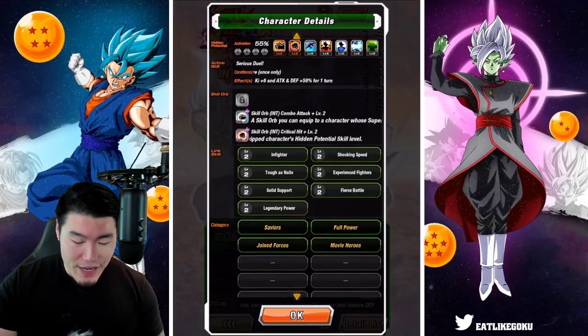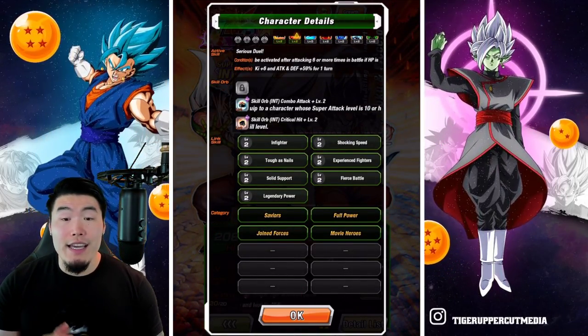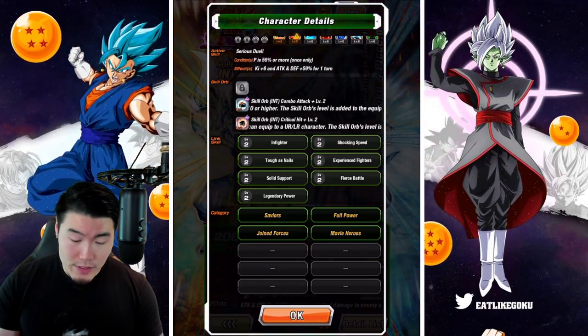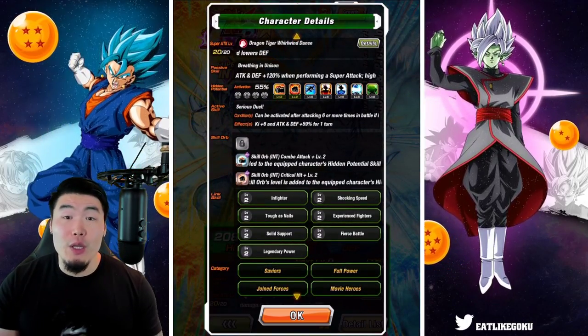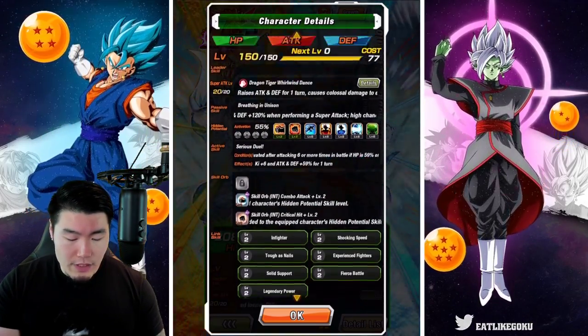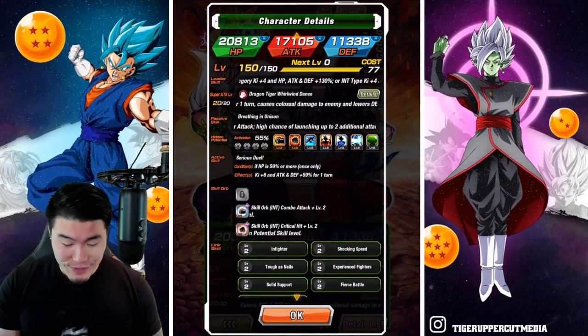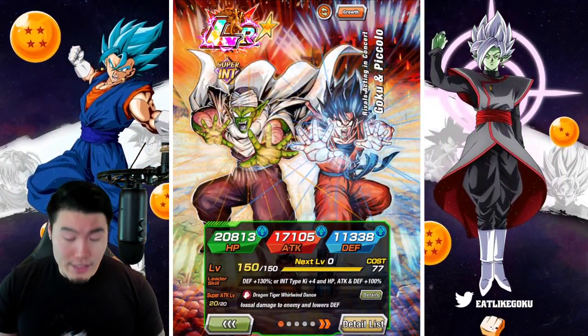Their links are Infighter, Shocking Speed, Tough as Nails, Experienced Fighter, Solid Support, Fierce Battle, and Legendary Power. Categories are Saviors, Full Power, Joined Forces, and Movie Heroes. The links are all at level 2 at the moment, so not even close to maxed out. For the skill orbs, we have a level 2 crit and a level 2 additional.